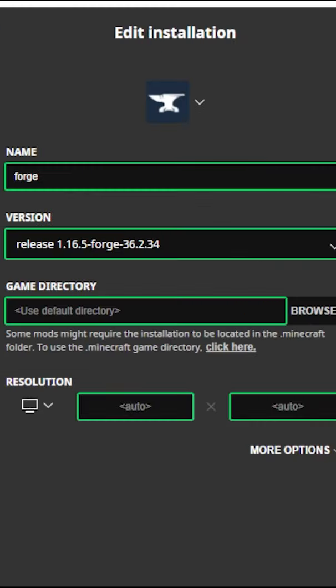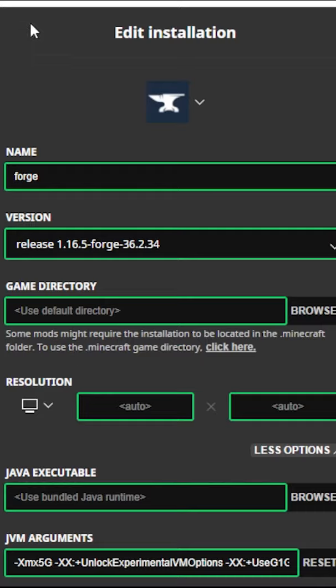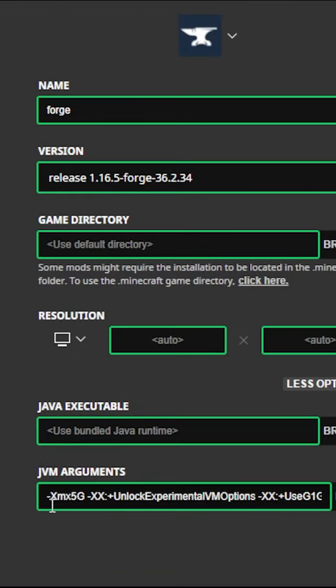Go back to the Forge profile where it shows 'Play,' the folder, and the three dots. Click the three dots, then click 'Edit' — it's going to open up the edit install page. Go to 'More Options.'